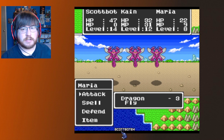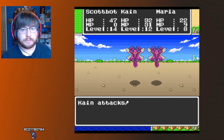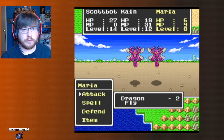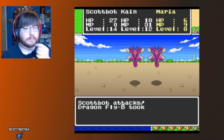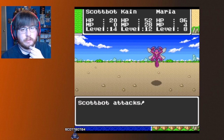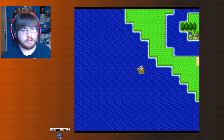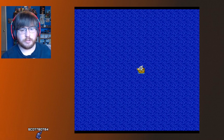We're definitely going to want to come back to this town to buy equipment. We want one wizard staff for Maria — that's the best thing we can do. For Kane we don't need to get him another weapon; what we'll do is get the dragon slayer for me and then pass down the sword of Erdrick to Kane.